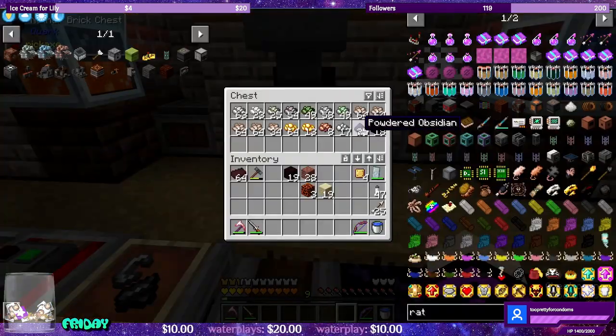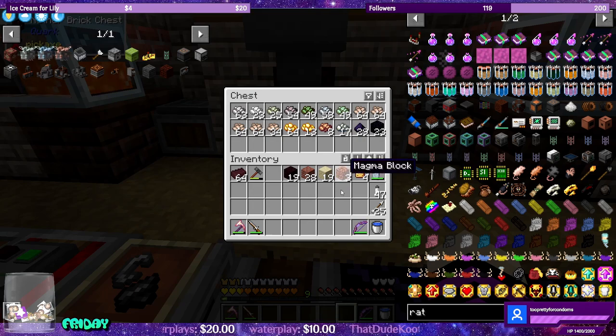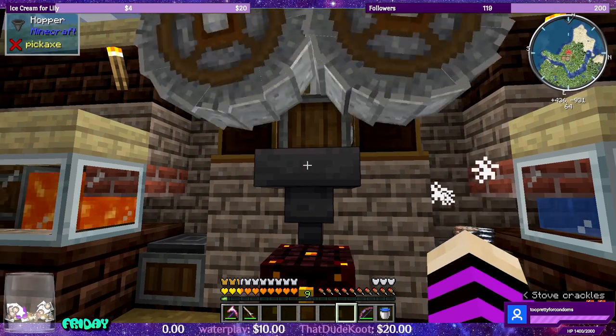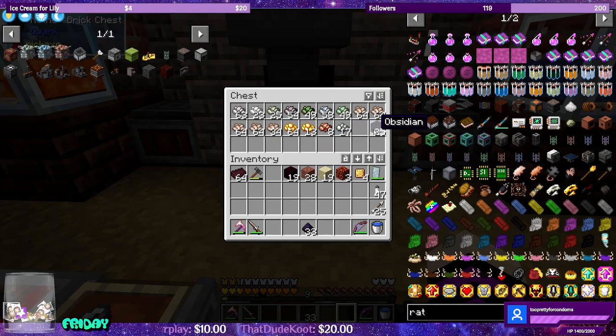We have 24 powdered obsidian and we've already gotten 19 obsidian back. I already forgot what number I threw in — was it 33? I think I threw in 33 pieces. The hopper is empty, it's no longer dropping. Nice. I think that's pretty cool — we still have obsidian.